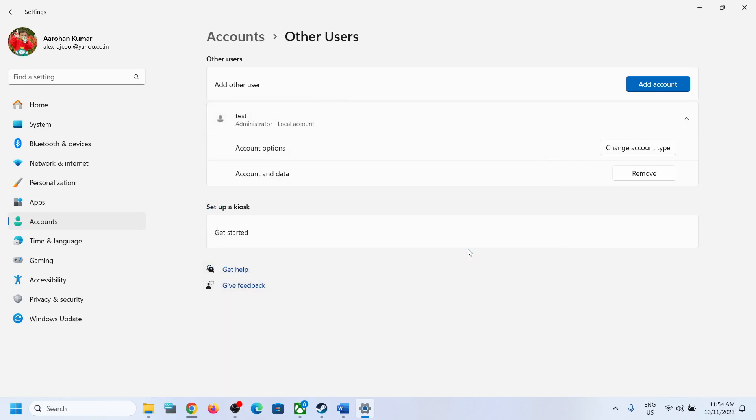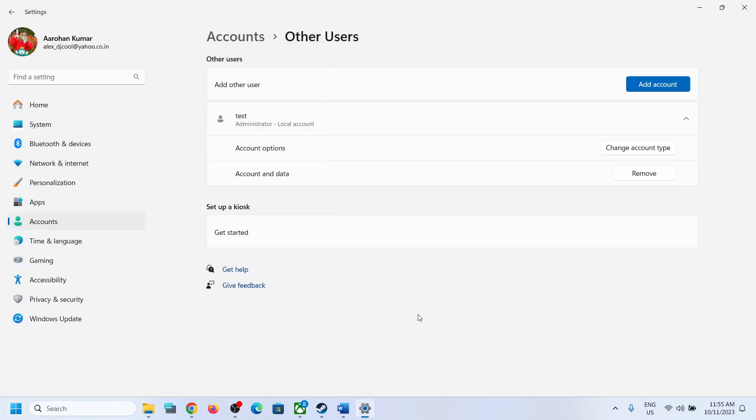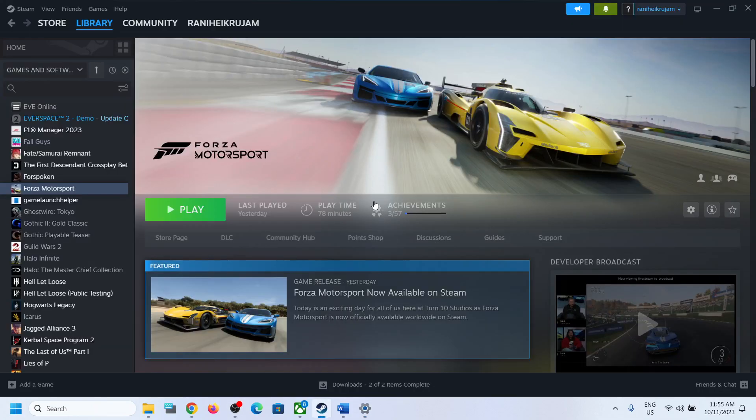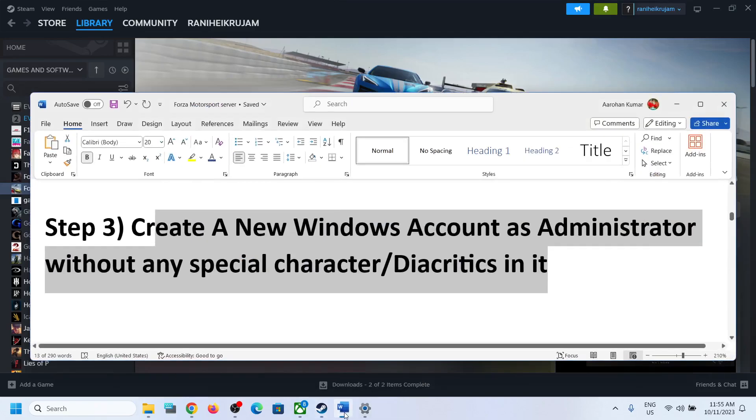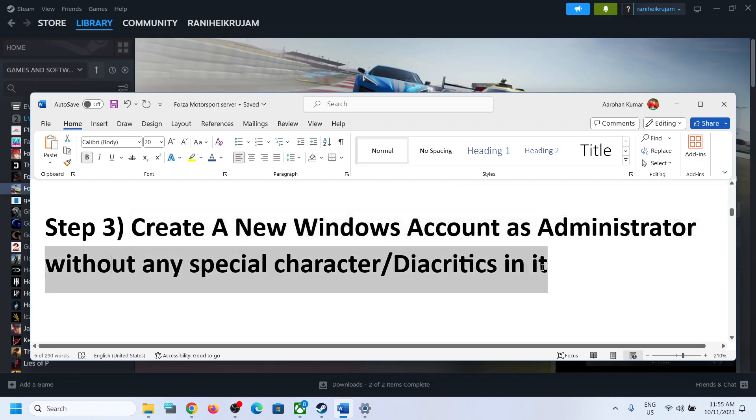Once the account is created, click the down arrow, click Change Account Type, select Administrator, and click OK. Then click on the Start menu, click on your current username, select the new account you created, and log in with your PIN or password. After logging in you may need to reinstall the game. Once reinstalled, launch the game and check — make sure the new account has no special characters in its name.